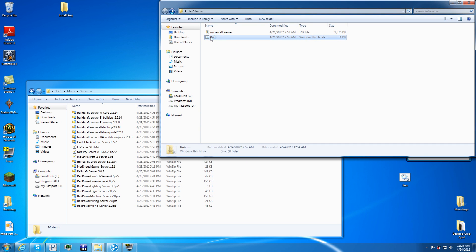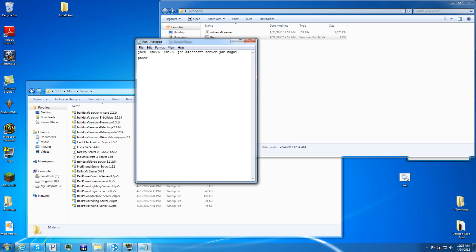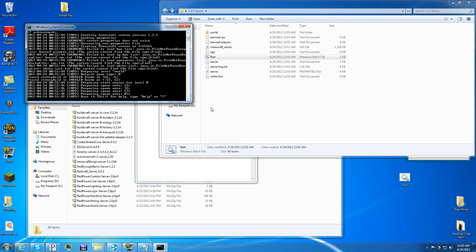If it does not work, there are many different ways to launch this. Sometimes you'll have to link it to the actual place where you installed Java — typically in your C Drive under Program Files, under Java, then JRE 6 or JRE 7 if you have the newer version. Link it to that path and it'll work. Most times though, the basic method will work. Double-click the BAT file and that'll start up the server.